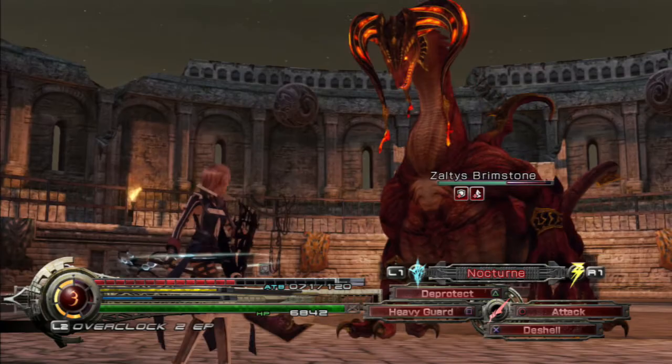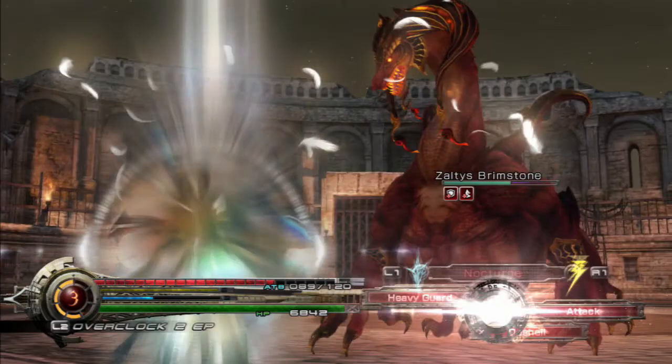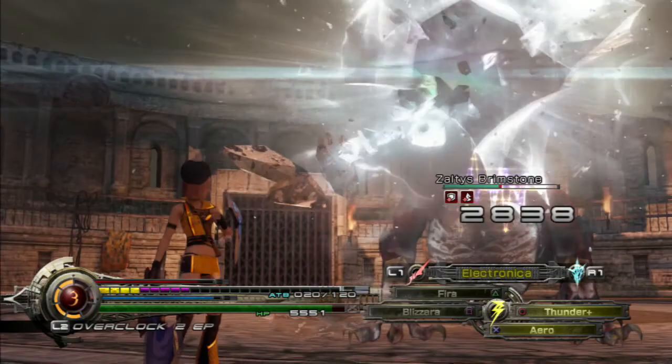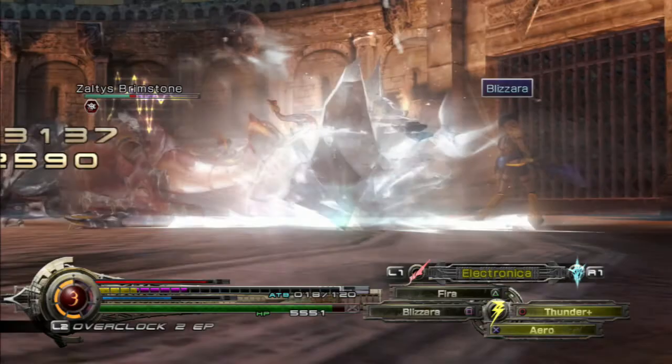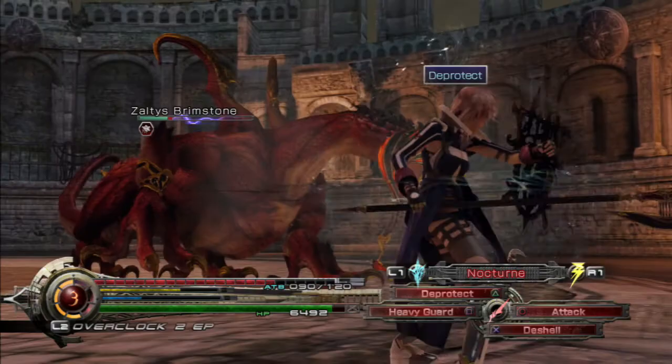Now we just need to refresh our D-Protect and D-Shell, and go once again for the heavy guard. I think beat down followed by a jump — we can't do the jump, that was annoying. Yeah, you do need quite a bit of ATB in order to pull off those kind of manoeuvres. But nothing to stop us from pressing ahead with the Blizzard. We've got a full bar, we'll guard against that, get that stagger in. This is going quite well actually.